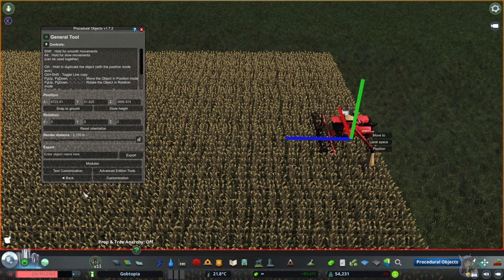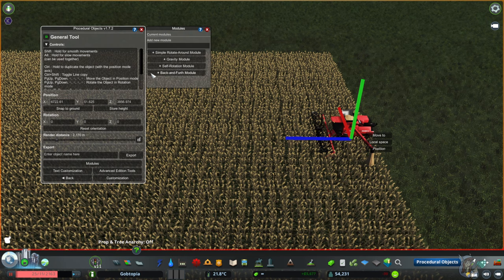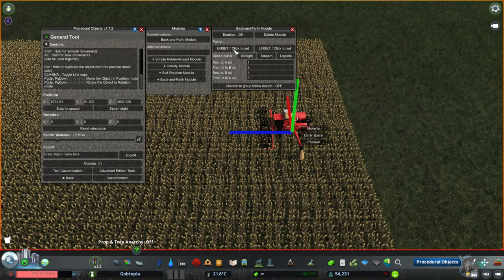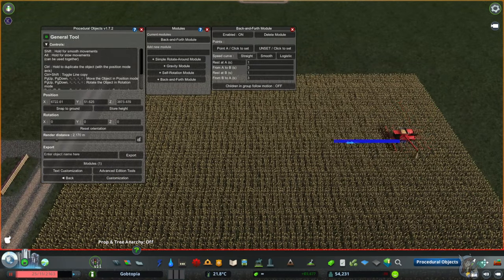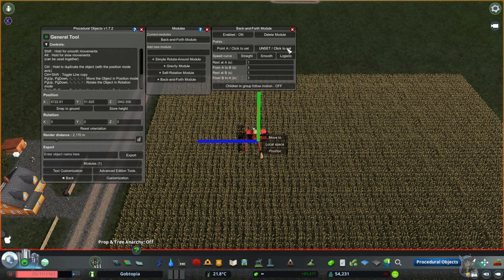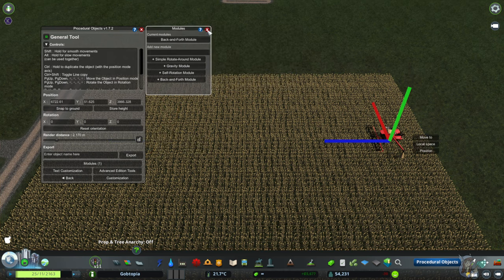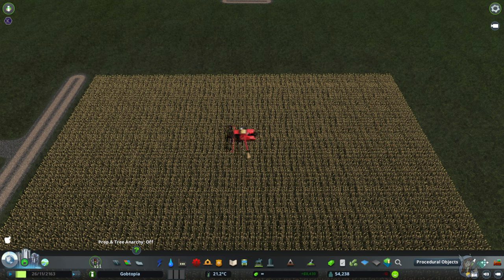Let's pause again and recap on this guy. Procedural Objects, click your plus button, Edit, Modules — we want the Back and Forth module. Let's scoot him here to say that's where we want to start, then scoot him there as the end point. Speed curve — we don't care for this simple stuff. Let's have this guy rest at A for one second, get him from A to B in five seconds, rest at B for three seconds, and then he can teleport back home. Unpause and watch him do his stuff.